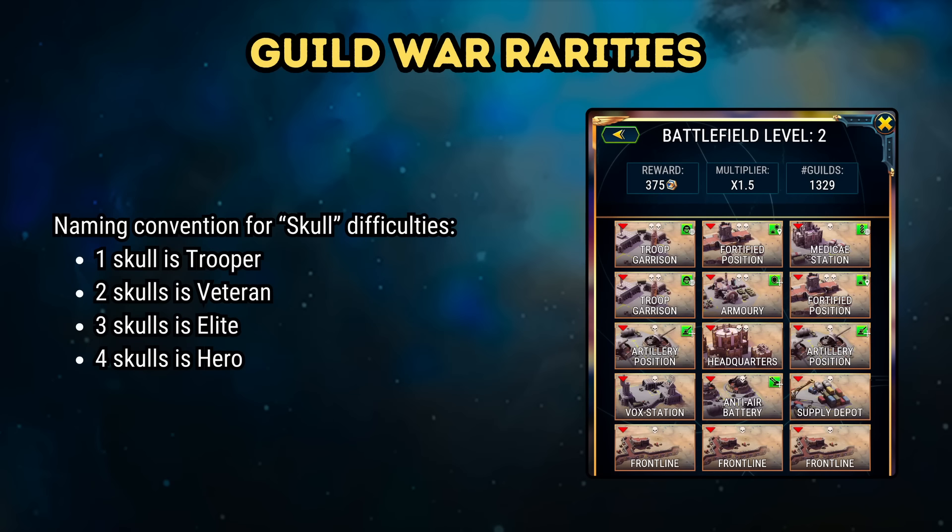The next bit is the changes to the rarity caps and what this means for each player. There is a naming convention that Snowprint uses to describe different buildings in Guild Wars. One skull is called Trooper, two skulls is Veteran, three skulls is Elite, and four skulls is Hero. You can see how the number of skulls per building changes depending on which battlefield level you're currently fighting on.